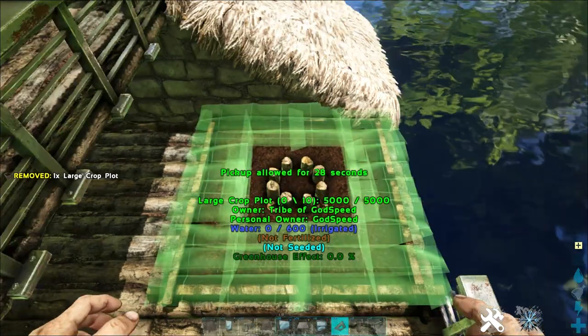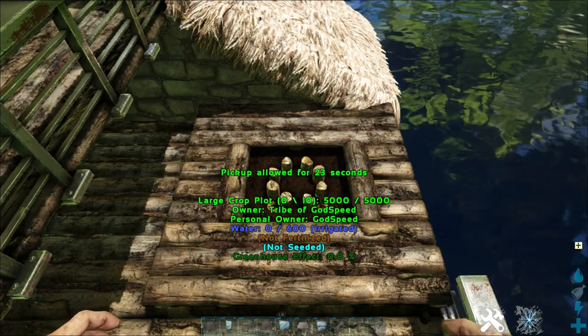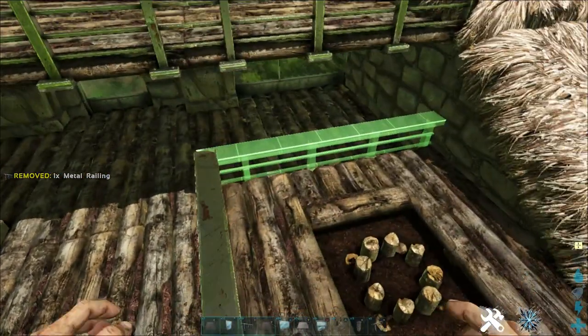Go ahead and place that down. On top of that place a wooden hatch frame. I'm going to add a citron plant to that later. Take your metal rail — we're going to rail this off.